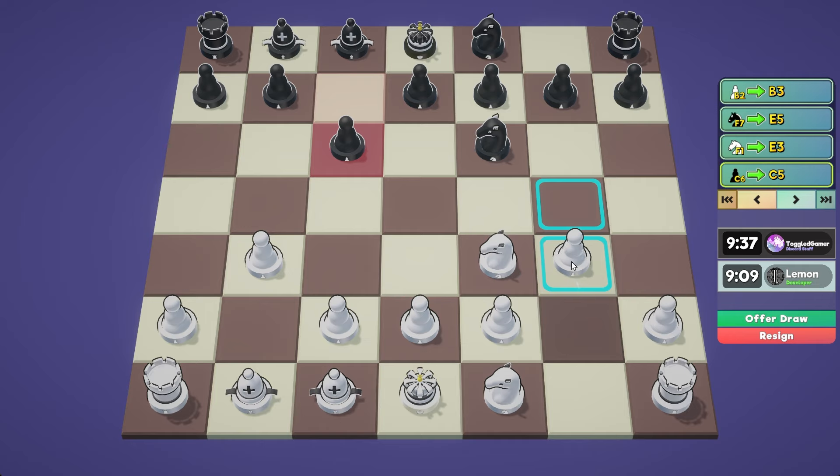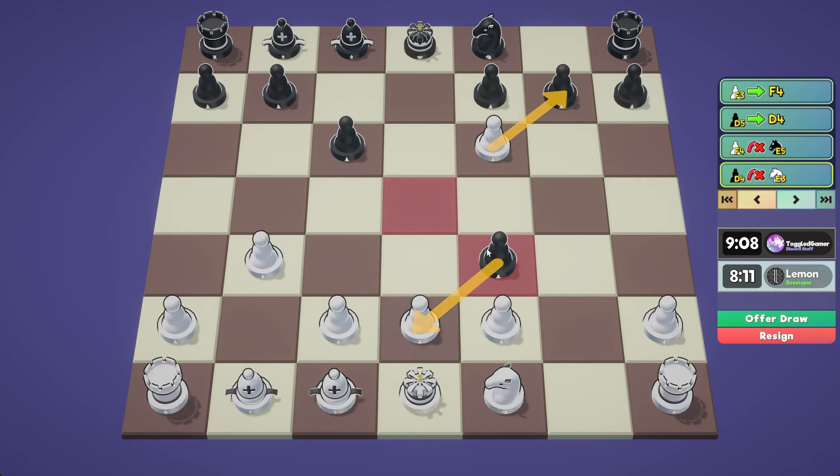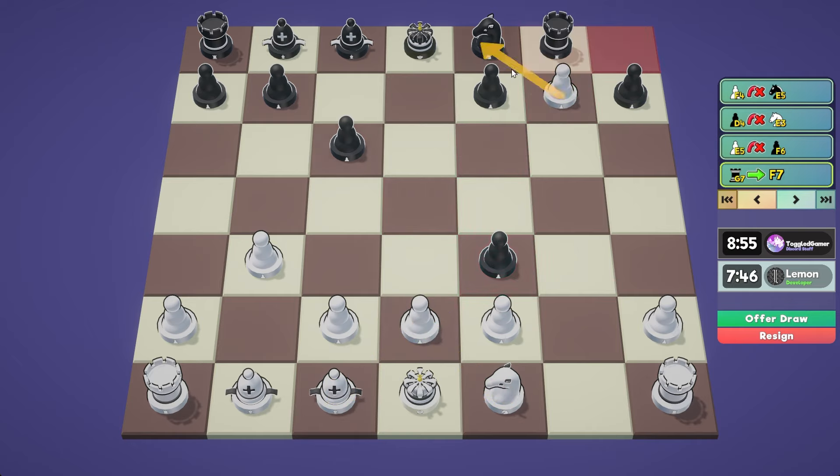We could maybe go after this knight — I kind of like that move. Now we can attack this knight. It can easily get out of the way, but I think it gets us some initiative. He attacks my knight, so I can do this, and if he does this, I go here. Let's try to take. He takes back, so now we take, and if he takes, I take back. He blocks, and now I can take and promote probably to a rook, so it's check.